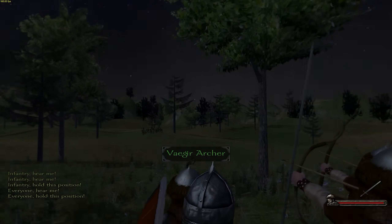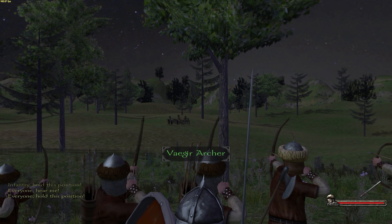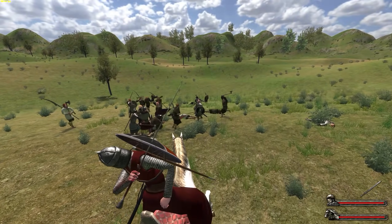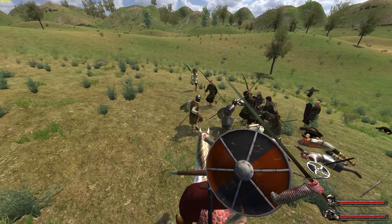The Vaegirs possess arguably the finest foot archers in the game, and they've got pretty good infantry as well, and of course those deadly cavalry. The Vaegir troops prefer using two-handed weapons for an offensive advantage against their foes, and live in the mountains and snowy northeastern boundaries of the map.